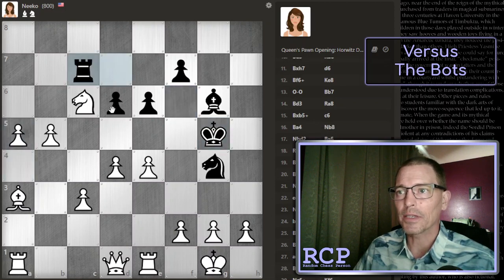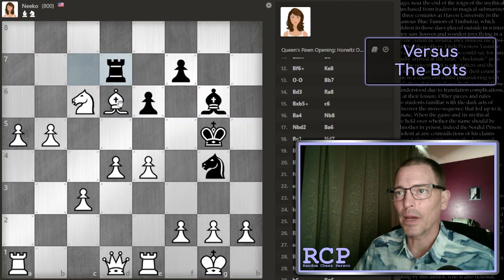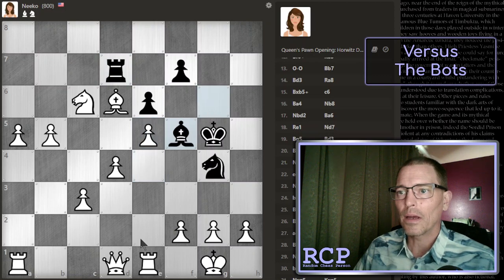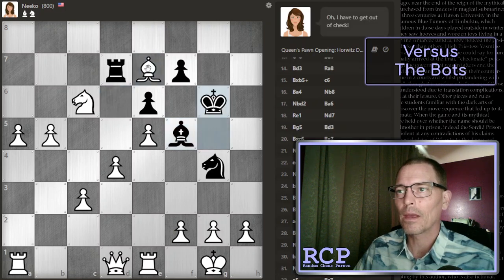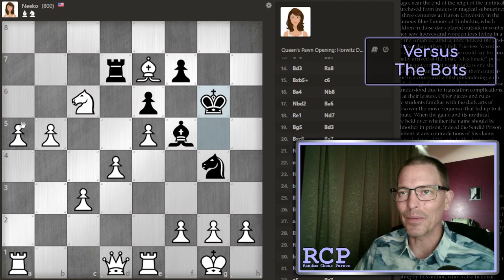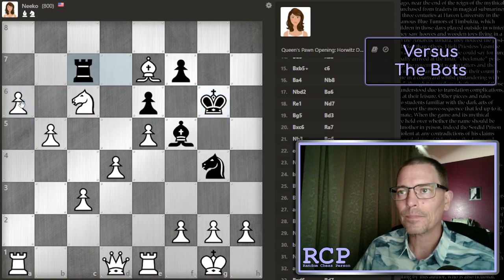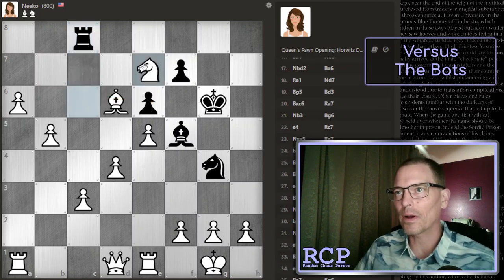That doesn't do anything, because that's protected. In fact, that quit defending this pawn, so let's take that pawn. And now we can defend the bishop with this pawn. And we can check right here — how about that? I'm looking around the board trying to figure out what's best here, I really don't know. That rook's running out of squares, and now I have won the rook with this fork. Check.